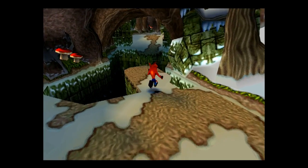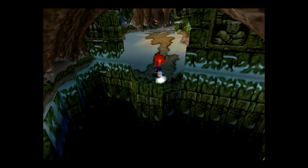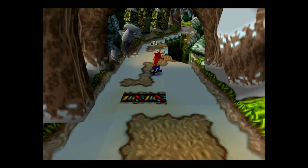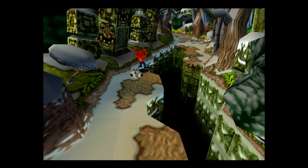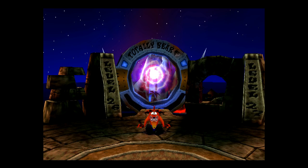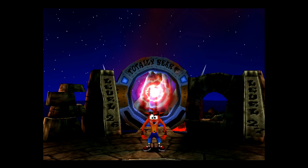Next we have Unbearable. Right at the end of the level you have to jump back over from where the bear chased you. Run up a bit and you'll see there's a bear sitting next to a cliff. Jump on it and secret level. And now we have Totally Bear, which is a completely new level.